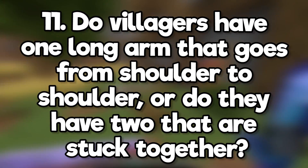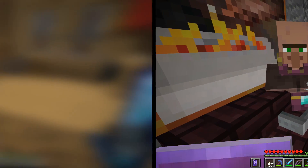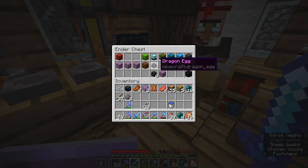Do villagers have one long arm that goes from shoulder to shoulder, or do they have two that are stuck together? What is the rarest item that you can obtain in survival? That'd be the dragon egg. There's only one of them per world.